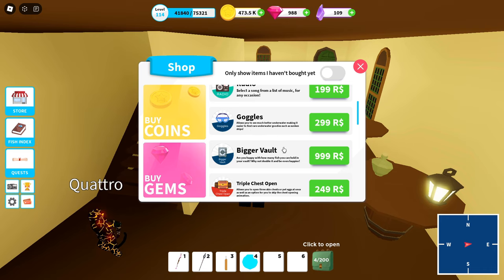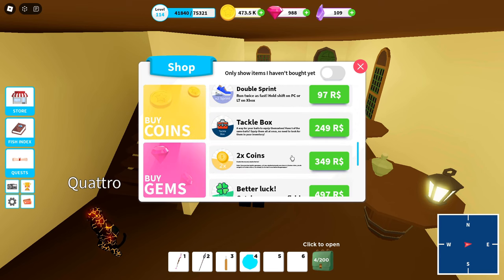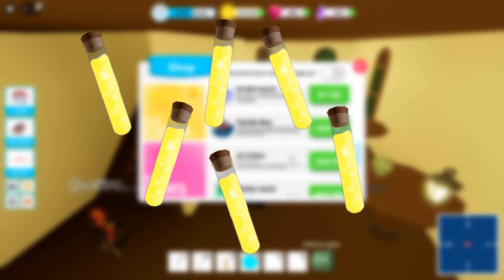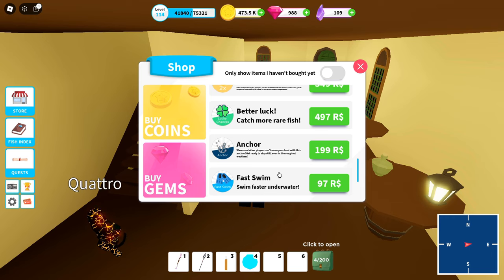Another thing related to this is they added a game pass called Bigger Ball, which basically doubles the amount of space you can have in your vault. It is a bit pricey though, coming in at 1,000 Robux. They also added two other game passes: one called Tackle Box, where if you have multiple baits in your inventory you can equip all of them at the same time, and one called Anchor, where you can anchor your boat down so it won't move when hit by weather or other players.